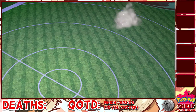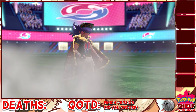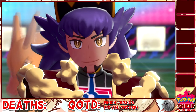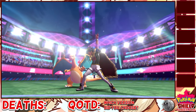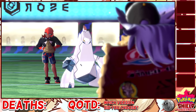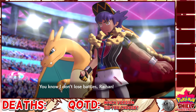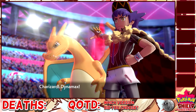We got Chairman Rose here announcing that Leon — our sexy friend — is here to show us what he's made of. I thought it was so funny the first time I saw Gigamax Charizard, because Charizard is only 5'7" and obviously shorter than Leon, so his Gigamax form just makes up for the fact that he's so dang short.